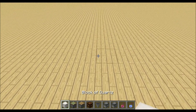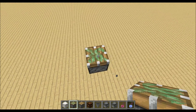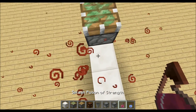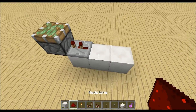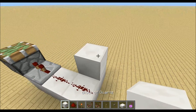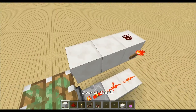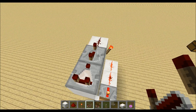To build the item elevator we will start by placing our piston, which is the middle of the elevator. Then we will place 3 blocks like this and a repeater on the second tick facing into the piston, 2 redstone dust over here, then a redstone torch on the side of this block, and redstone dust on top.